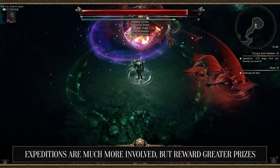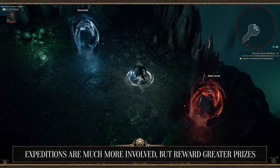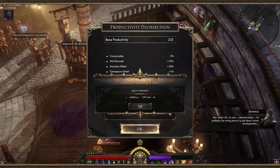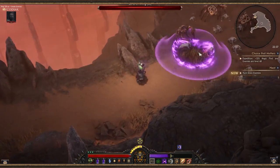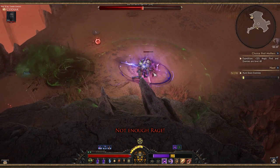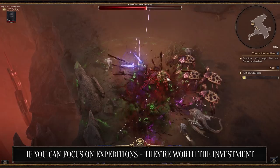Expeditions include up to three dungeon maps of increasing difficulty. Players will need to clear a certain number of mobs before a boss becomes active. If you kill the boss, two portals open — one to take you to Stormfall, the other to keep journeying deeper into the dungeon. If you decide to return to Stormfall after completing a floor, you'll gain a decent reward, but die during your adventures and you'll lose out on that prize. You will get to keep the items you've scavenged along the way, so it's not a complete waste, but that grand prize of productivity and gold will keep the Stormfall renovations moving forward. If you have the time, focus on expeditions — they're worth the extra investment and the only way to really dive deeper into the endgame.